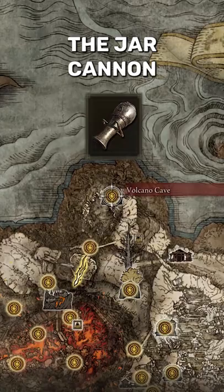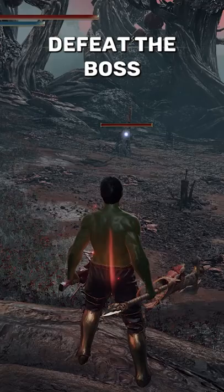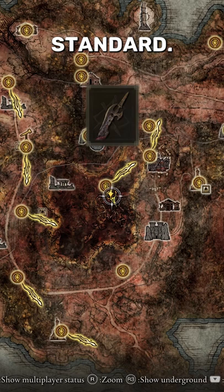Then grab the Jar Cannon by defeating the boss in the Volcano Cave. Defeat the boss at this location here in Caelid to get the Commander Standard. Get the Arrow Stained Talisman by going here in Caelid and grab it in the chest at the top of this tower.